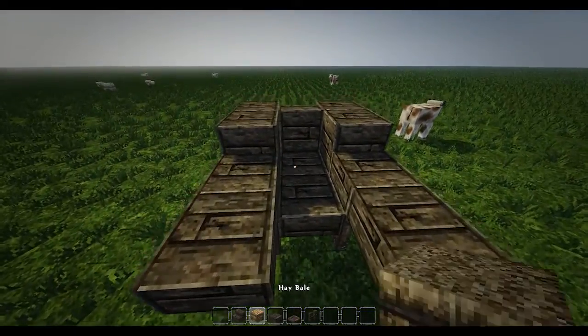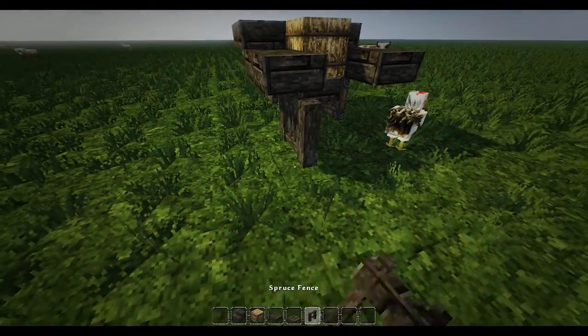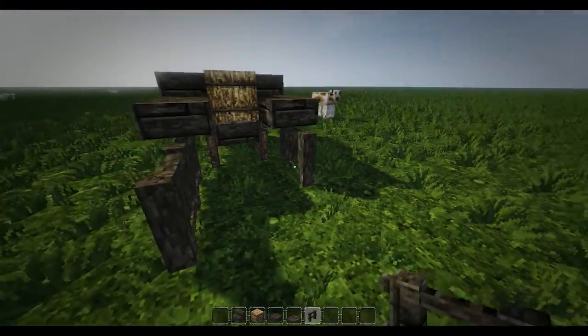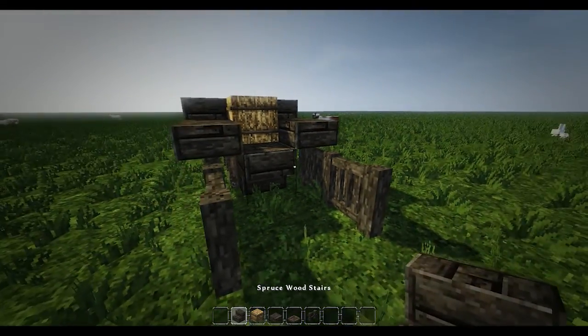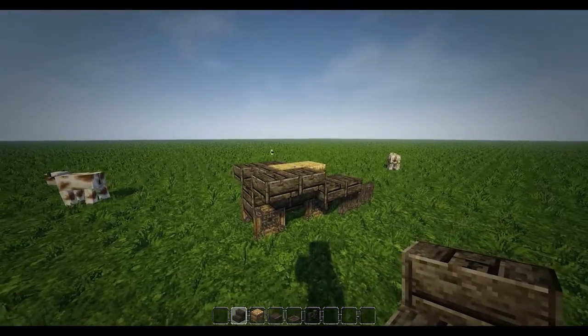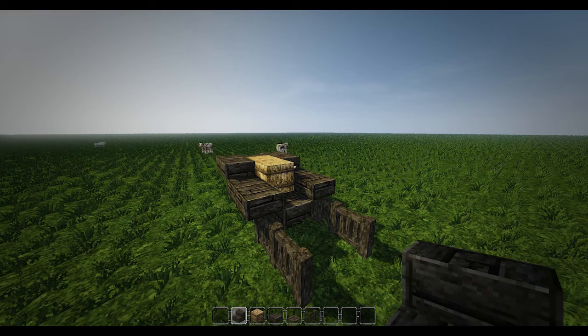Then you're going to get some hay bales, flop your hay bales in there, and get some spruce fences. Come the other way and get some fences and come under like that — so that's like what it would be towed by. Then get one stair and put it upside down like that. So you have a very simple little hay bale cart thing!